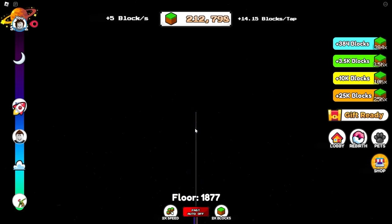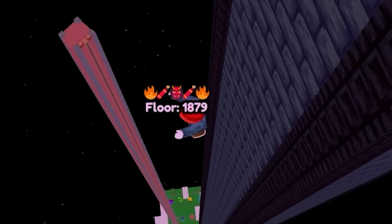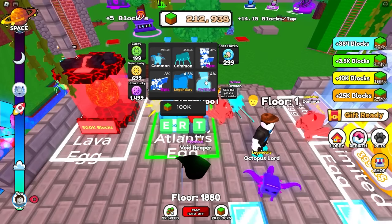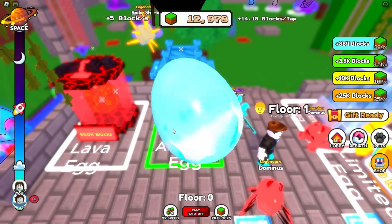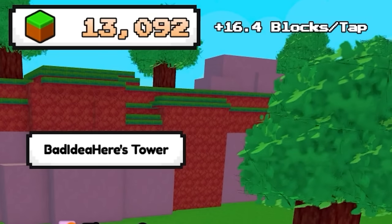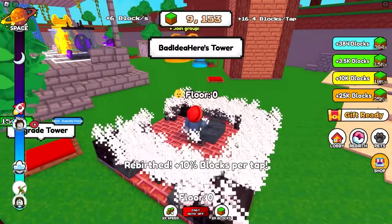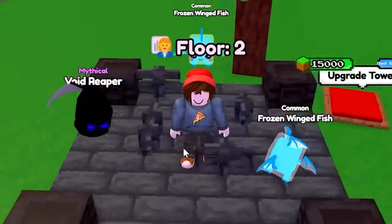212,000 blocks later, and I think it's safe to say we're the tallest tower currently, but it's still going to get worse. We head back down to buy some new pets - it's actually going to take a while just to hit the ground. Now we get to find out if 100,000-block pets are worth it. We have everything from common to mythical. The common pets are actually times 5, as good as my best one currently. We're at 16.4 blocks per tap.